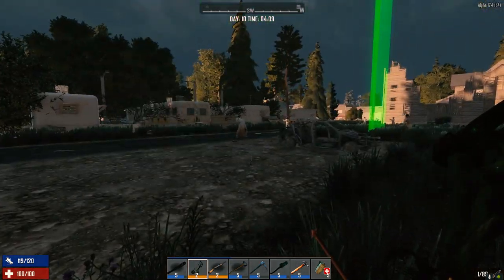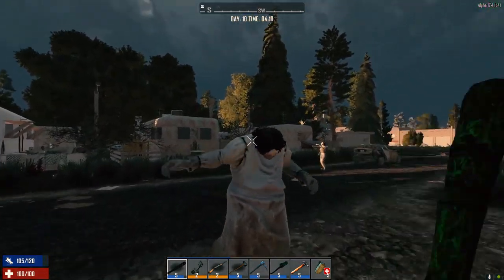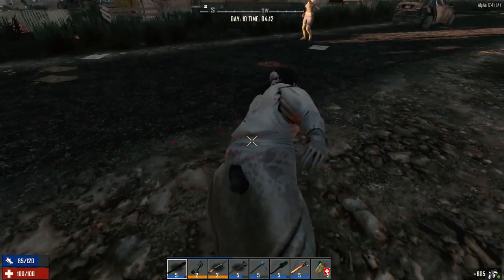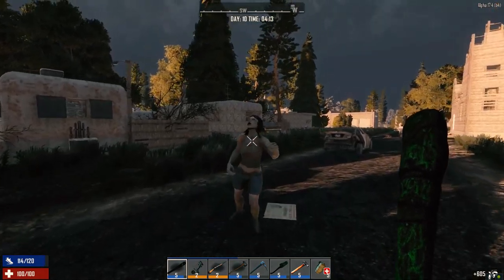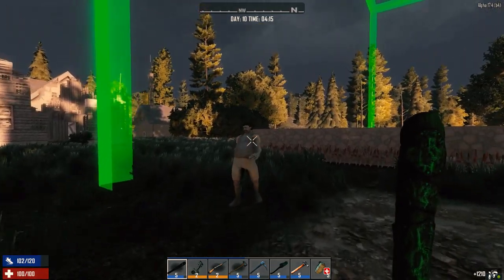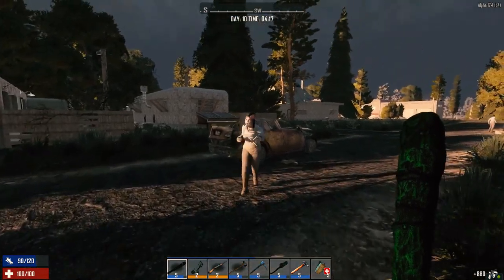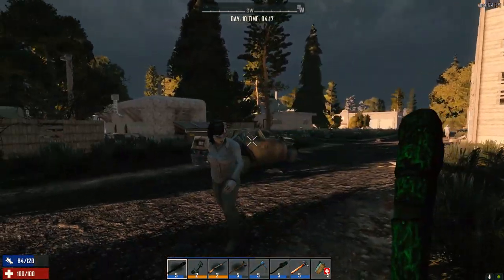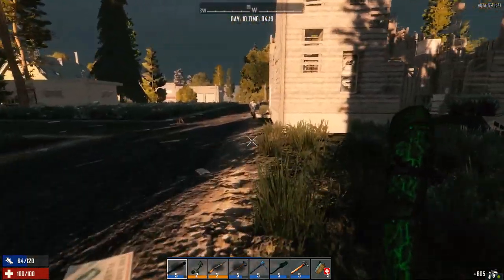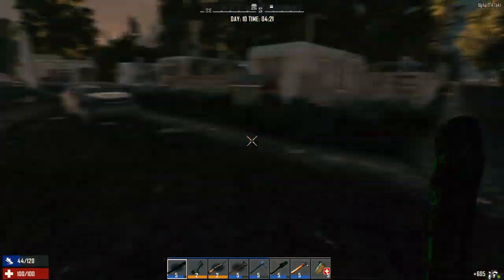Looks like a small horde showed up last night — pay them a visit. Power strike — took that one right in the face like a champ. One shot! With most wandering hordes the zombies don't have a lot of hit points, so it's relatively easy to take them out.